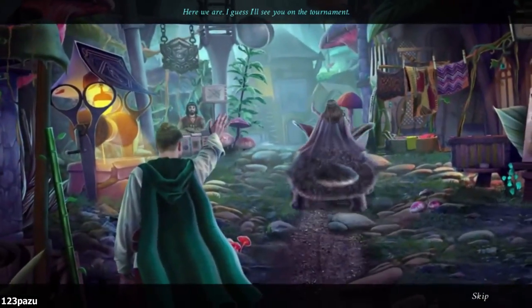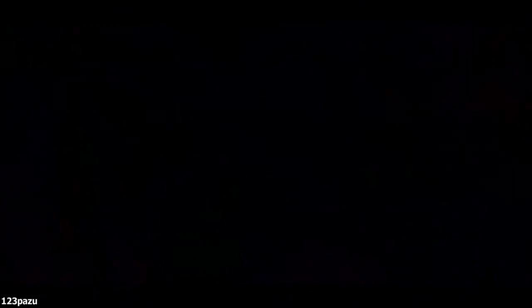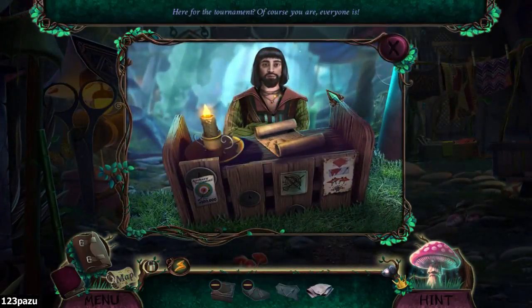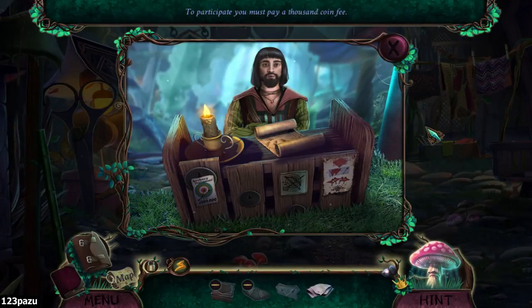Here we are. I guess I'll see you at the tournament. I'm here — let's find the tournament area. Hello, here for the tournament. Yes, of course you are — everyone is. To participate, you must pay a thousand coin fee.